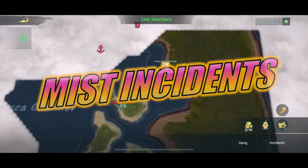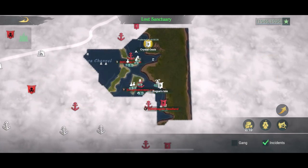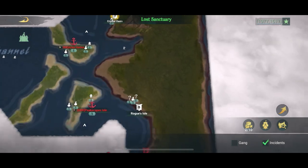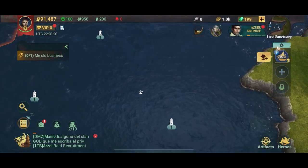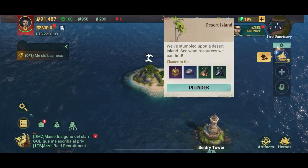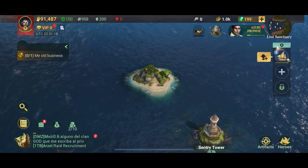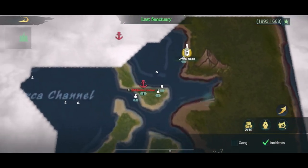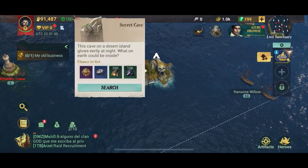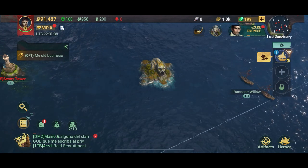Next up is missed incidents. Turn these on when you zoom into the max map and tick the incidents button in the bottom right corner. That will allow you to see so-called missed incidents — a very easy way of getting resources and a special currency that will be very useful later on. All you've got to do is zoom in on these, like a palm island, and you don't even have to sail to it. Just click it and click the plunder button. While you're doing your exploration and you run into these islands all over the map, just click them and pick up the resources. Find every single one on the map, get all the resources and the world emblems — they will be very important later on.